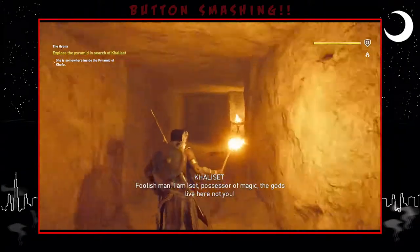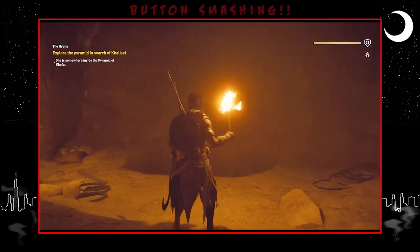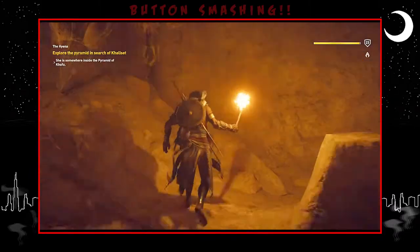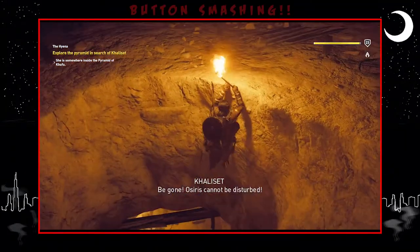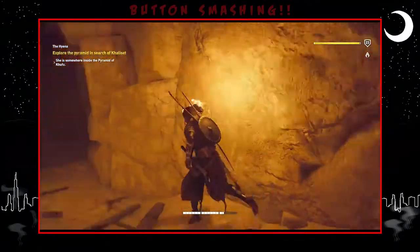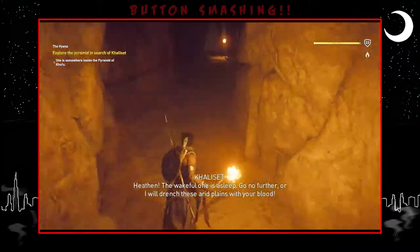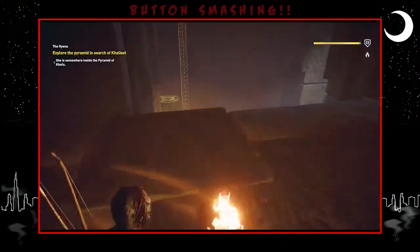I am Eset, assessor of magic. The gods live here, not you. What sort of mischief is she entertaining? I think this is where I'm supposed to go for the story but I can't get to the top — this is actually going to frustrate the absolute hell out of me. Osiris cannot be disturbed. I'm supposed to go down here because the dialogue is going on. See, the trap door is open now.